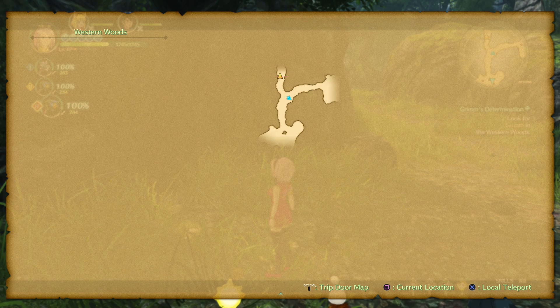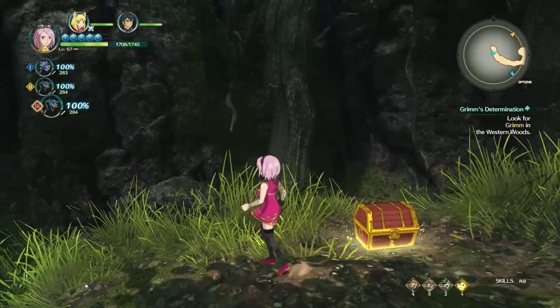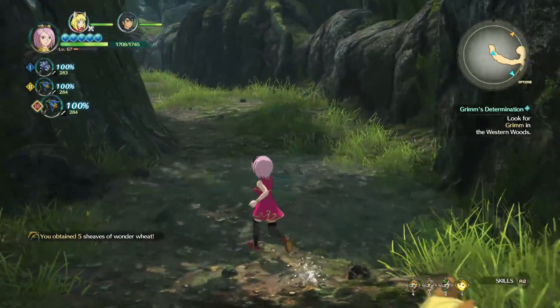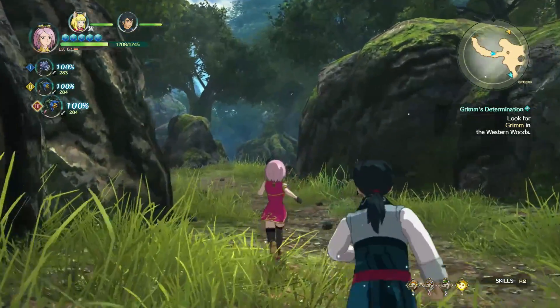The first notable item of interest — maybe the only one — is a treasure chest located in that section I just showed you on the map. The treasure chest itself contains five sheaves of wonder wheat. I'll carry on now heading towards the quest objective.